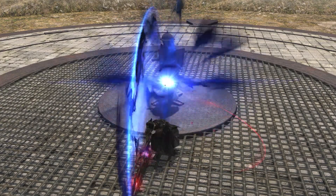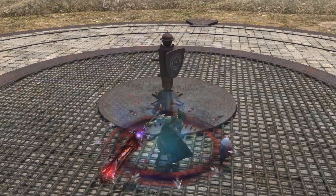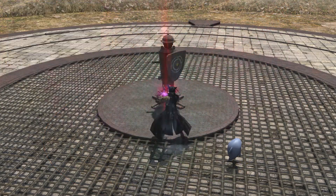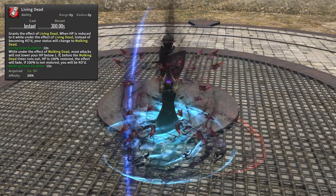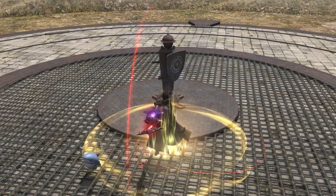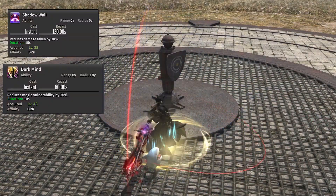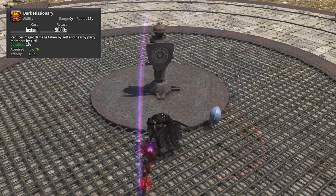You can also use the Darkness to protect yourself and attack back at your enemies. One of the best defensive abilities is The Blackest Night — it gives you a shield, and if the enemy pops the shield, you get a free charge of Edge of Shadow or Flood of Shadow. Another good one is Living Dead: if your HP goes below zero you won't die, but when Living Dead's timer runs out, if you don't have 100% HP you are dead to the Darkness. You also have Shadow Wall and Dark Mind for damage mitigation, and Dark Missionary which allows you and your party members to take less magic damage.